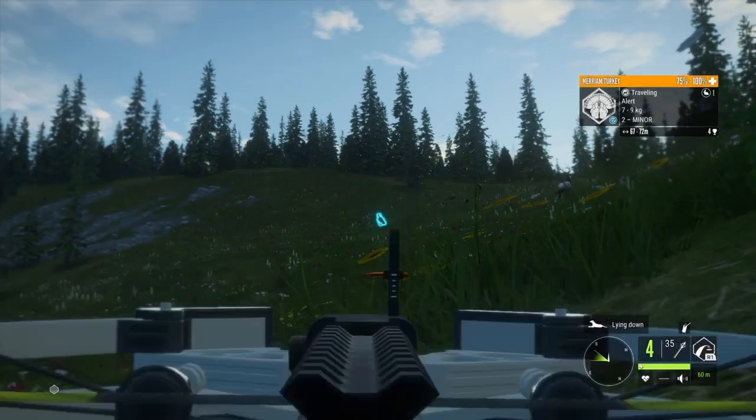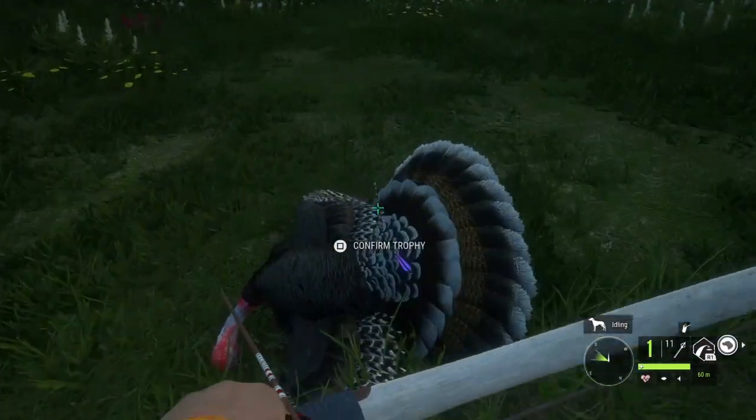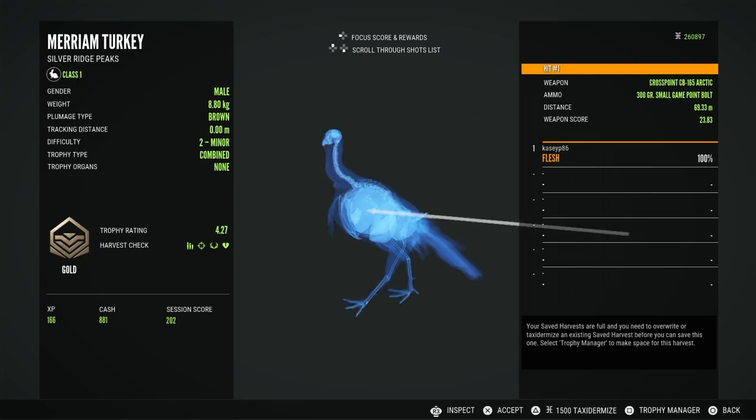I ran up on this level two turkey and we did just drop him right there. He was kind of far out — he ended up being 69 meters away — and we got him.